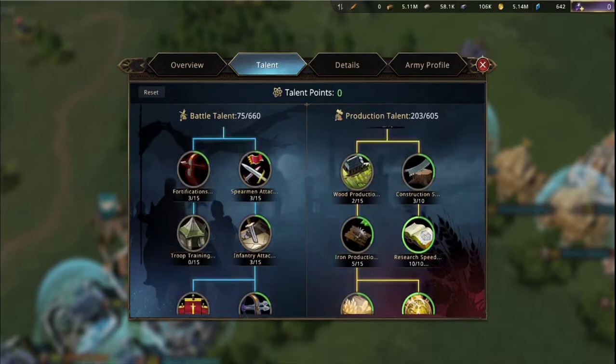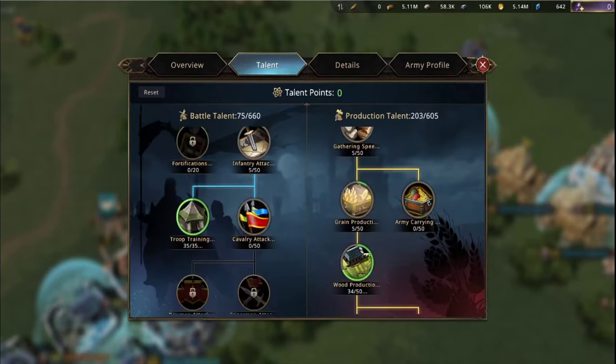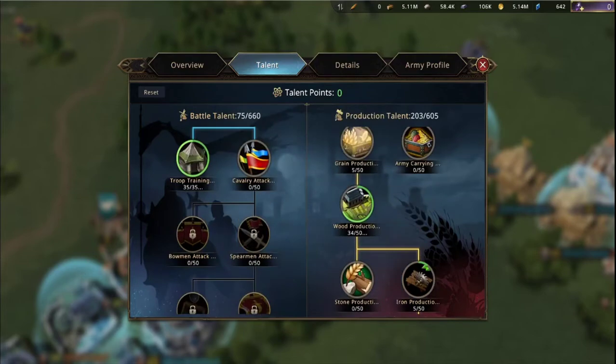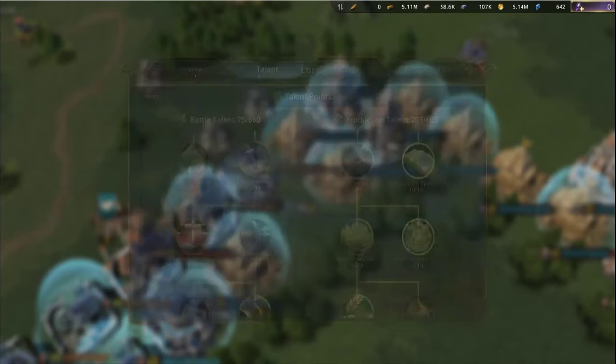But if I get attacked now, I take so much more damage and lose so much more troops than when I'm all stacked up on battle talents, like army health, etc. You want all these battle talents when you're in combat — it's going to define when you win or lose.